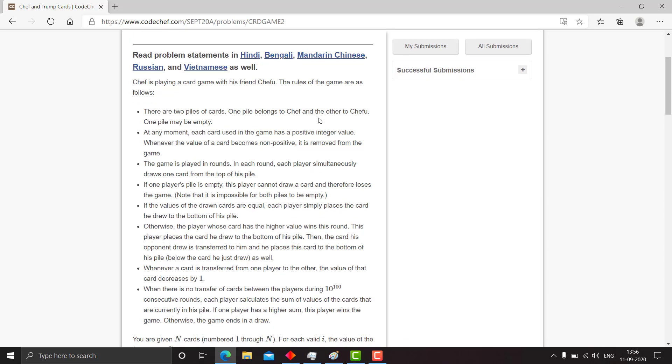In each round, each player simultaneously draws one card from the top of his pile. If a player's pile is empty, he cannot draw a card and therefore loses the game. And if the value of the drawn cards are equal, they are simply placed under the bottom of their piles.